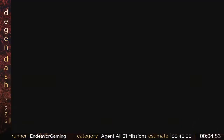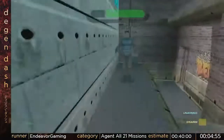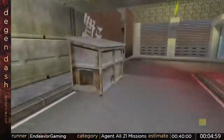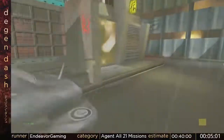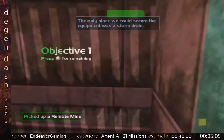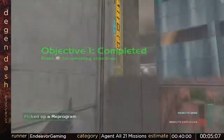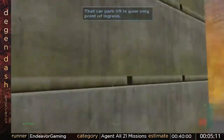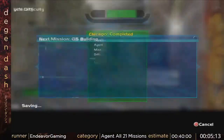Alright, up next is Chicago. It's a very short mission. Normally I'm supposed to hack a taxi and have it blow into an indestructible turret to catch the attention of some guards. But when I do that skip, I can just go straight to catching the attention of the guards themselves and kill them. Alright, mission's done.